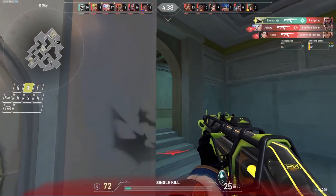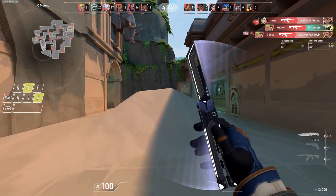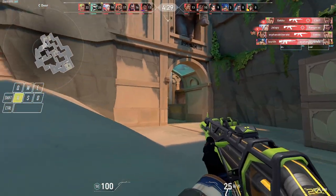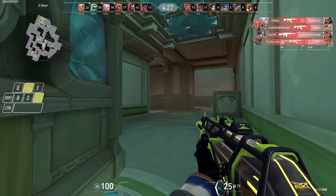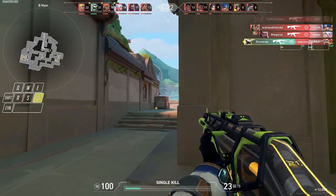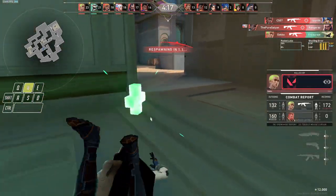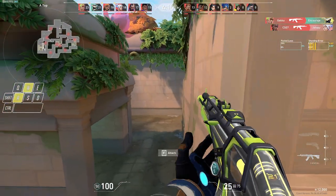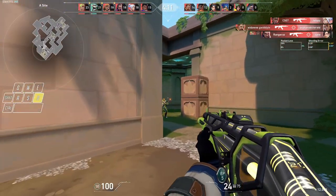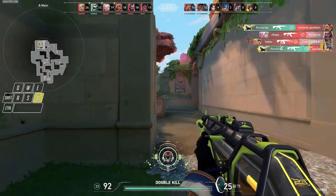Split servers do alleviate the problem of aim assist, because mouse and keyboard players know they're playing against people who are manually putting in every single input, and controller players know they get the same advantages as everyone else in the lobby. They don't have to worry about a mouse and keyboard player who's been on aim labs for 16 hours a day, or faster rotations from movement mechanics. They're just playing against controller players who have the same input advantages and disadvantages as they do.